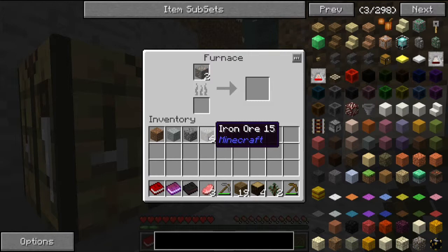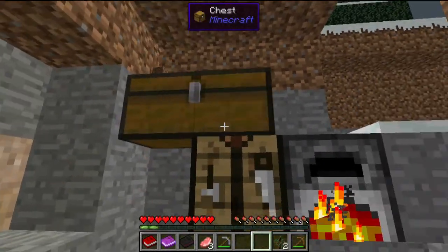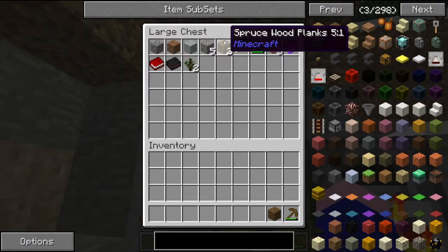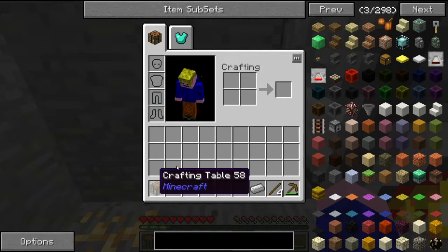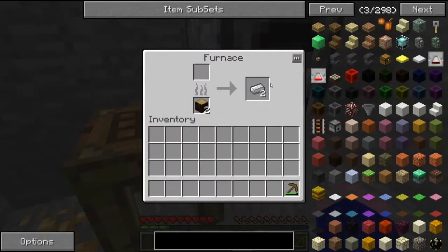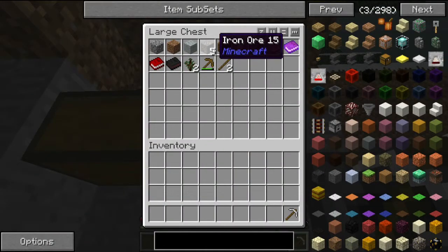I'm going to smelt up three of these, throw that in, make myself a double chest. I just need two of these. Something I forgot to do — grab this. This is a little bit better because it keeps hold of your items; you can leave them in there. It's a lot easier to use. I'm up to iron level now — I need to smelt about three more.